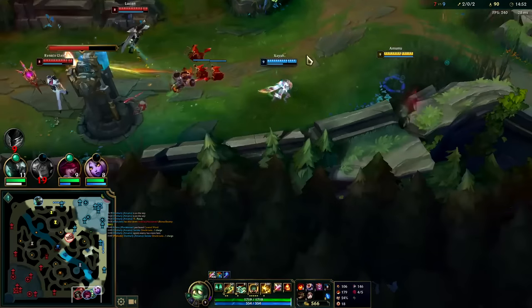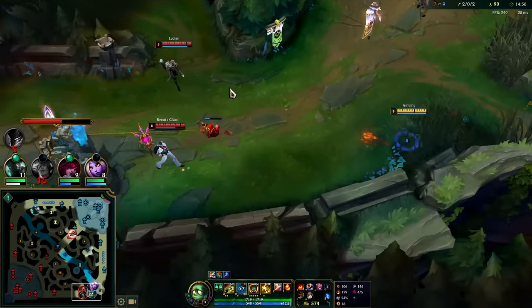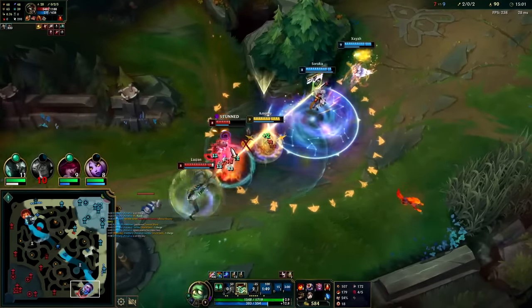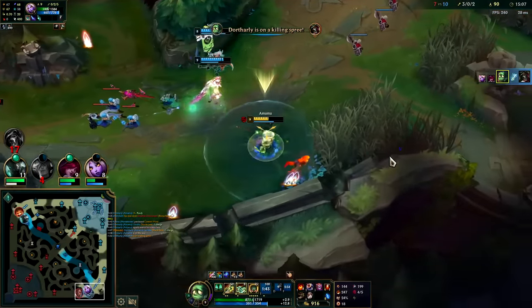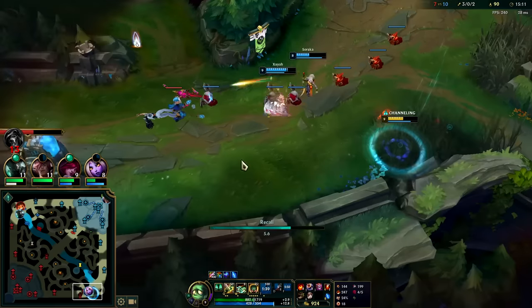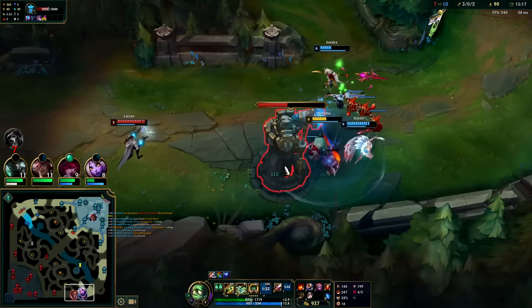I have a couple of camps up so it sucks waiting, but my R is up - if R wasn't up I wouldn't be doing this. Got the Q and the R, got ignite in - teammates had basically no follow-up but we're still able to make it work. Yeah that's worth more than getting three or four camps, or even a full clear at this point, since I'm already level 6 and up a full item. I'm not really putting myself behind.